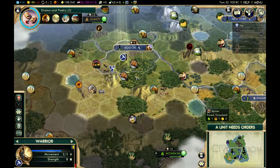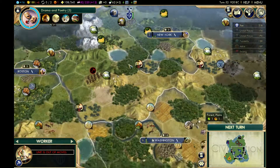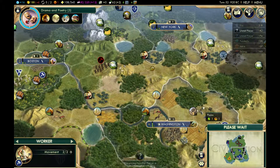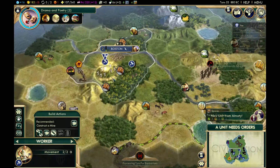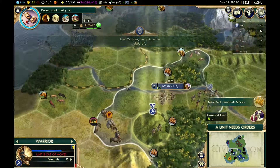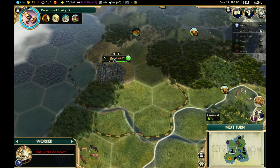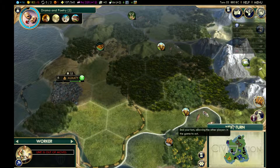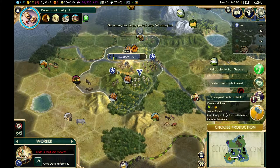We're approaching the mid-game now, where we just want to hunker down and get going. This barbarian here could still be an issue; I'm considering sending a unit out to deal with him. I just got a unit from my city-state, actually — I'm allied with them because I cleared out the barbarian camp near them, so they gave me a free unit.